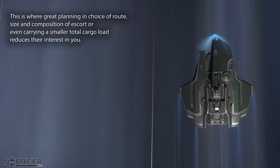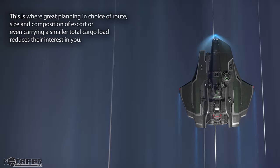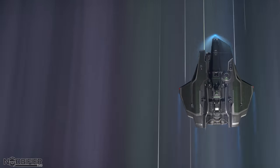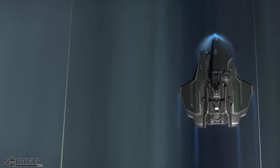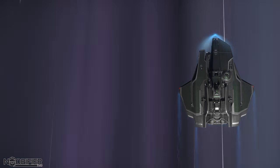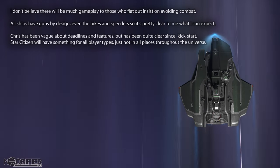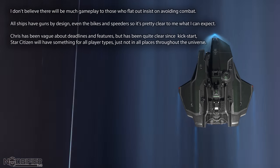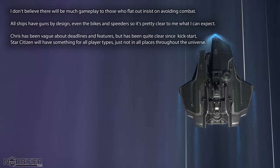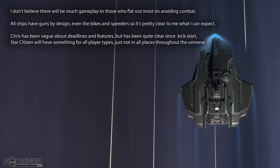This is where the great planning and choice of route, size, composition of escort, or even carrying a smaller total cargo reduces their interest in you. So it might be reckless to take a Hull E into Pyro unless you plan to bring a large fleet to defend it. Perhaps there's a better margin in planning several small runs on a very specific cargo in a very agile, defendable ship with a light escort. This is all great gameplay potential, something we desperately need and hopefully why we're all here to begin with, on either side of the law. I don't actually believe that there'll be much gameplay for those who wish to flat out insist on avoiding combat. All ships have guns by design, even the silly bikes and speeders, so it's pretty clear what I can expect. Chris has been vague about deadlines and features, but he's been solid since the start that Star Citizen will have something for all player types.